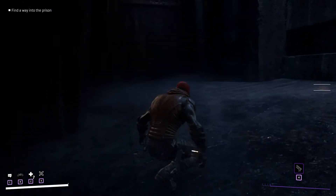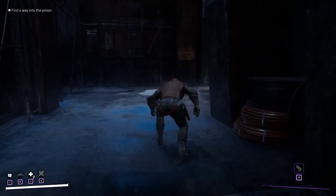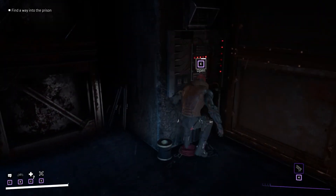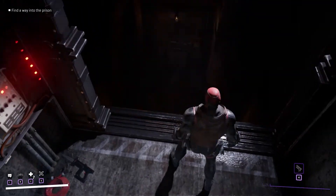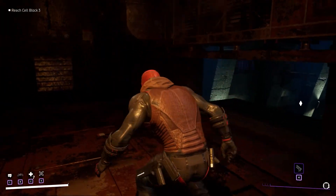Immediately after, look up to the left and you will be able to use again your grappling hook. Up here on the right you will find a door that will open and close itself. If you interact with the panel on its left the door will be fixed and it will open. Now entering inside you will jump down and the objective will be completed.